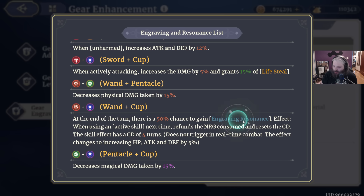With wand-cup, at the end of your turn there's a 50% chance to gain engraving resonance, which means the next time your turn comes up you get to use a skill, you get 100% of your energy back, and you reset the cooldown. This is going to be really good on super high cooldown abilities that cost like 4 energy. This means you can use it two turns in a row. Think about things like barrels, giant explosion attacks — lots of attacks with long cooldowns. They have a 50% chance to reset, and it has a cooldown of four turns. But if you could use one of the most powerful abilities in the game two turns in a row, even if it takes three or four turns to proc, I still think that's going to be pretty valuable.